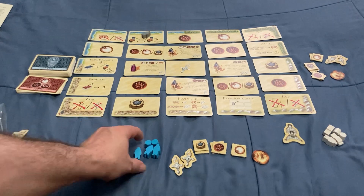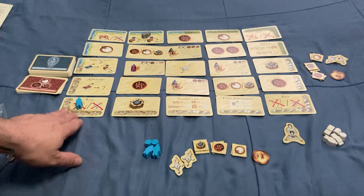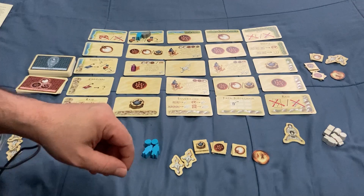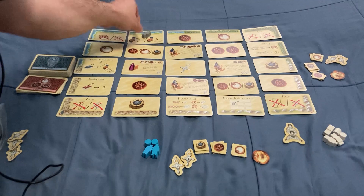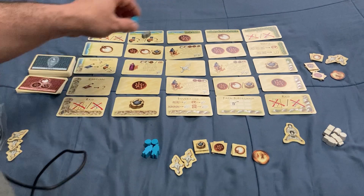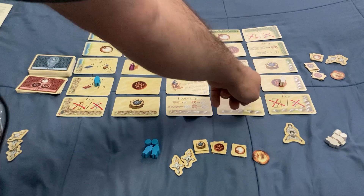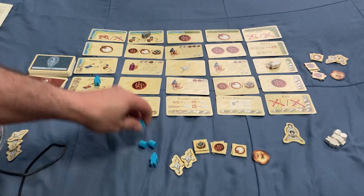On your turn, you're going to put your target somewhere on these border cards. You cannot put a target in the corner — those spots are only for the robber. You cannot put your target where the robber is, unless you have a specific tribe card that allows it. You also cannot go on a spot that already has another target. And importantly, you cannot go in a row or column that your opponent is already in — so if I'm in this column, my opponent cannot place here.